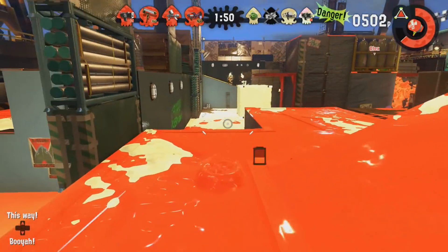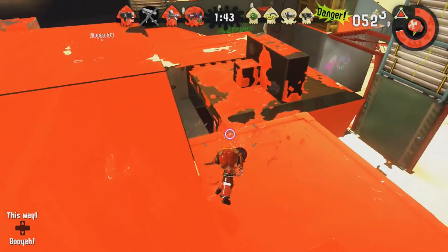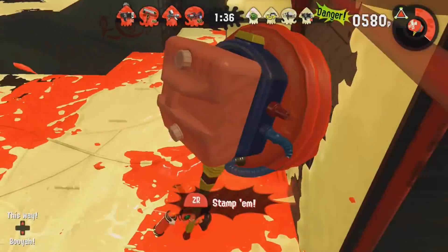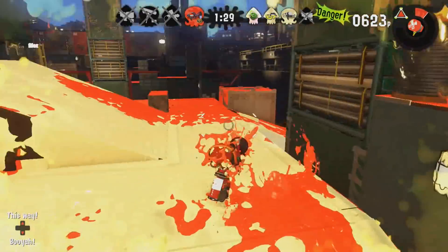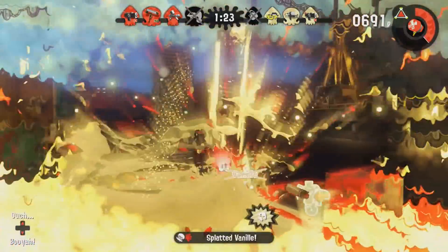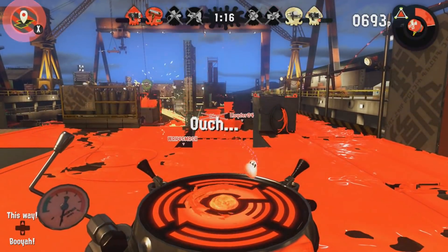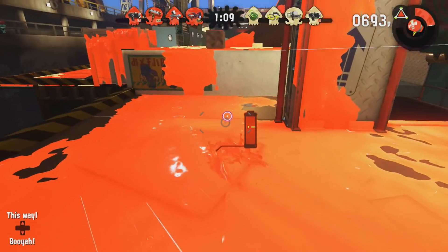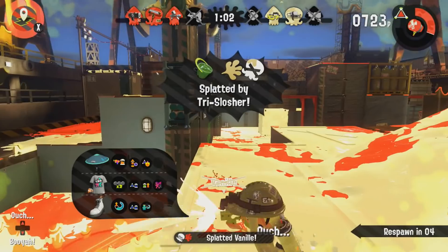Having customizable elements would be really cool — you could unlock a Pearl and Marina poster or plushies of your favorite characters. And just like the charger in that Splatoon 1 room, maybe you could put up a model of your favorite weapon, propped up wherever you want. It might not be a full apartment, maybe just a room. You could also have a frame where you put up a screenshot taken within the game.